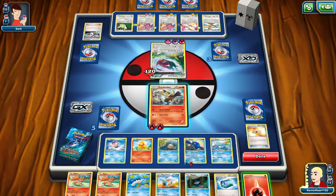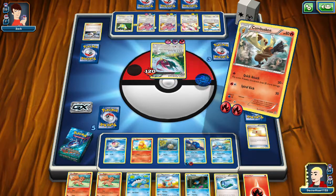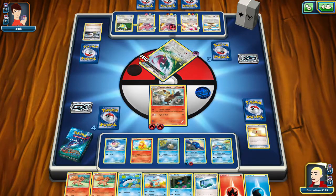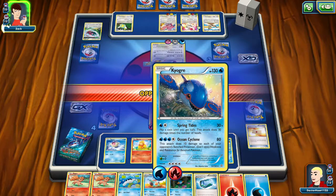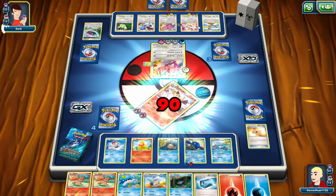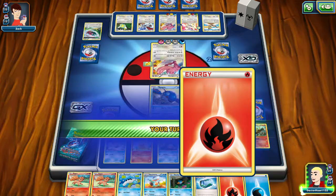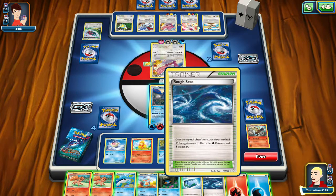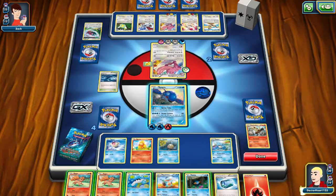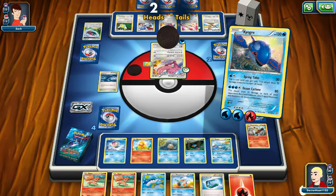Now we do 40 — that's good. Get a prize card, Water Energy. We have enough energy to support. 90 damage — I don't like that. But Kyogre is ready to go! Watering the Electric Pokemon, might as well. They don't have any, so. Attach the Water. We shouldn't have done that but we need to assume we're going to be attaching that other Fire too. Spring Tides comes through in the clutch. We did 90.